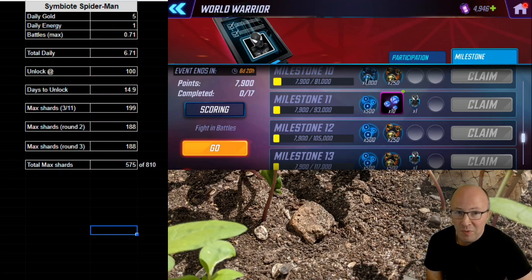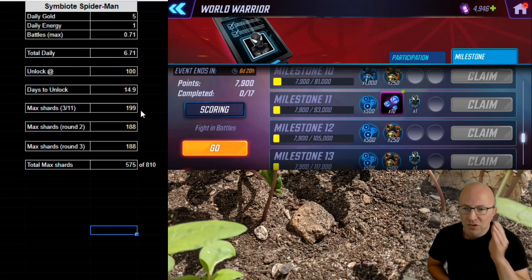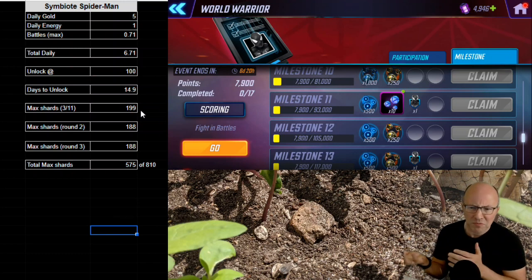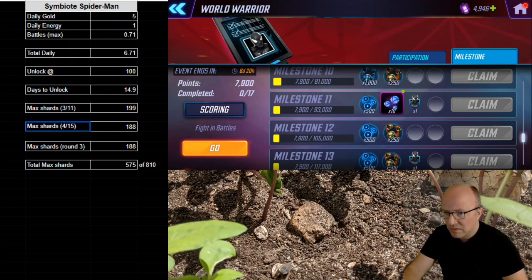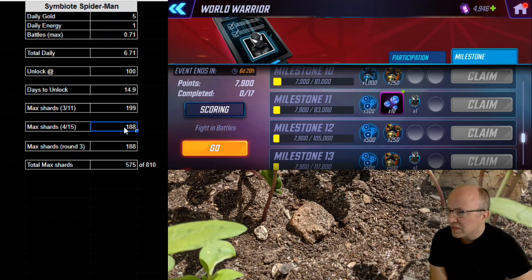Given that the unlock for Symbiote Spider-Man — if this is your first run and first opportunity to acquire him — it will take a little under just one day past two weeks, a little past halfway through this. The max we can get this round, the first round, is 199 because there were a few extra days. They phased in a few of the milestones rather than starting them all on the same day. This time they're all popping in at the same time, all starting on April 15th.